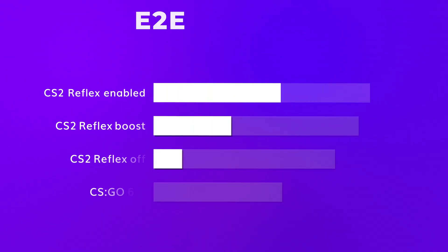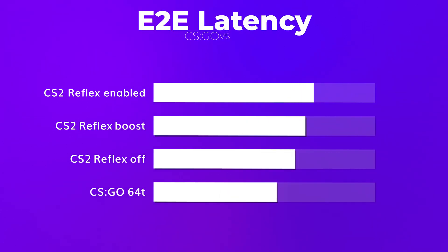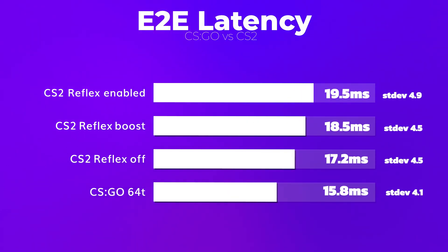When we compare CSGO at 64 tick to CS2, we get somewhat similar results. For example, with CS2 and Reflex off, the difference is only 1.4 milliseconds — so it's definitely not something you would feel.